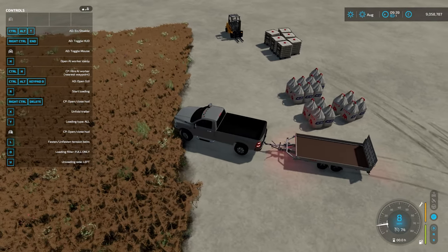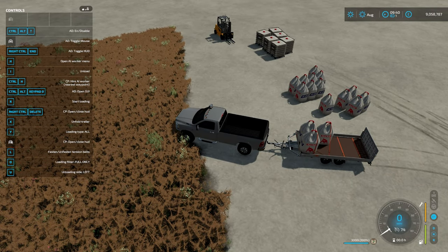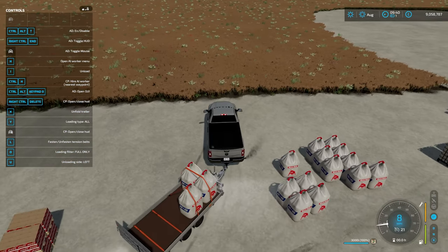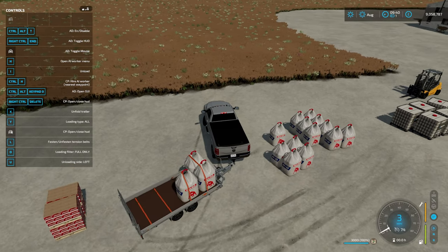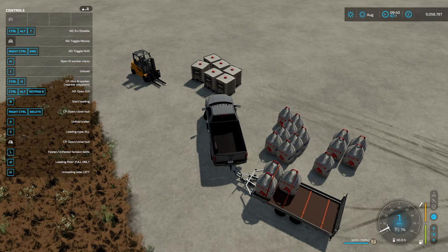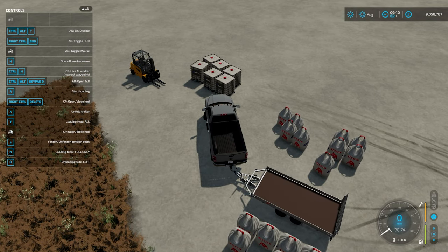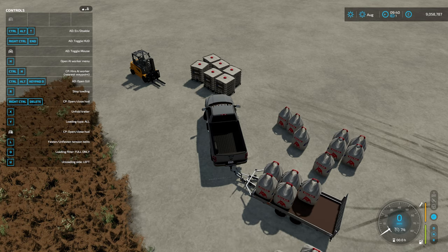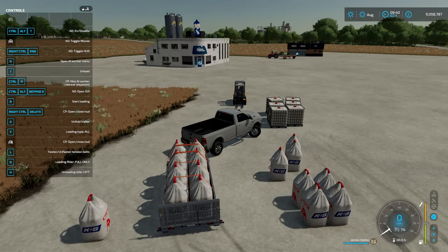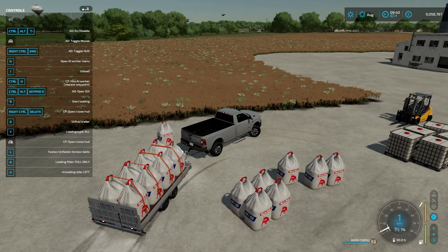Next up, big bags. It's loaded only three because the others were too far away, but if I roll closer we can collect more. There we go - it missed one, so unload, reposition, reload and it's taken all the ones we need. Positioning is important when doing this, but there you have it.